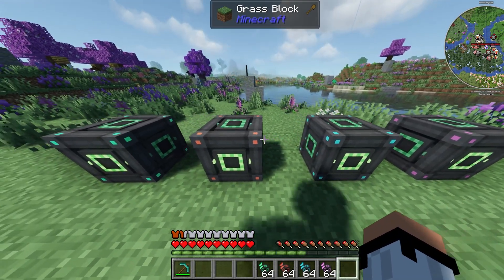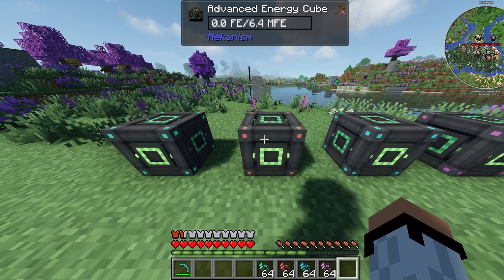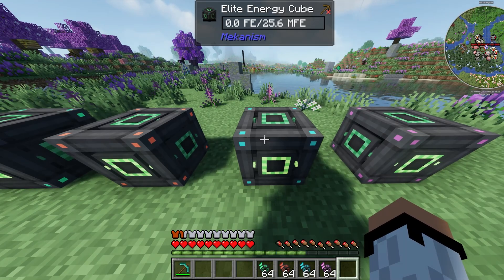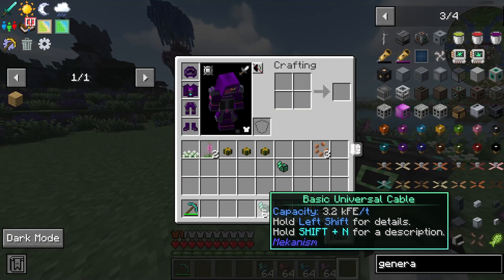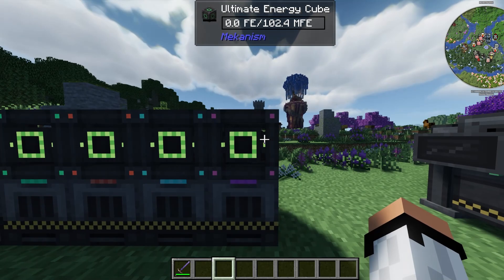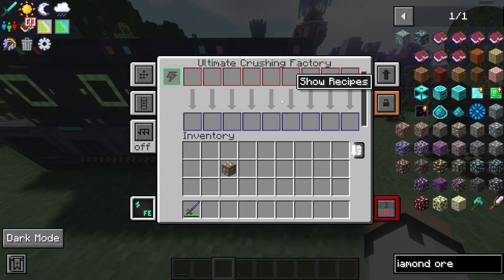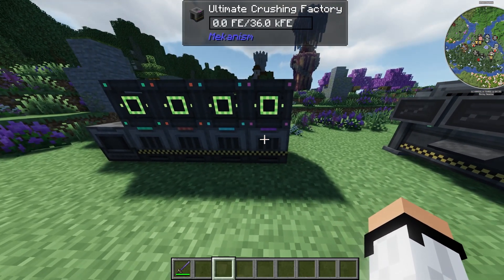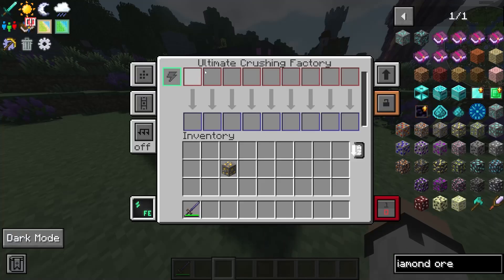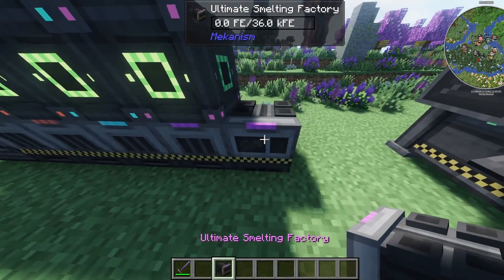In Mekanism, tiers apply to nearly everything. The basic energy cube stores 1.6 million MFE, advanced stores 6.4 million, elite stores 25.6 million, and ultimate stores 102 million. The same tier system applies to cabling — basic, advanced, elite, and ultimate — and to machinery. The ultimate machine is the most powerful: for example, the ultimate crusher can crush nine things at once, and the ultimate smelting factory can smelt nine things at once.